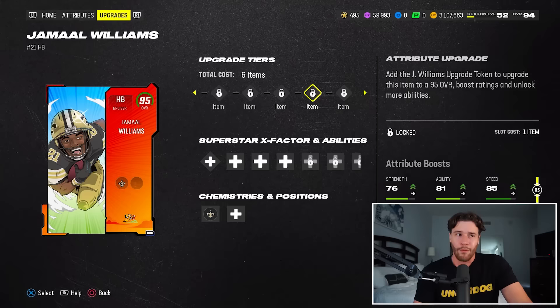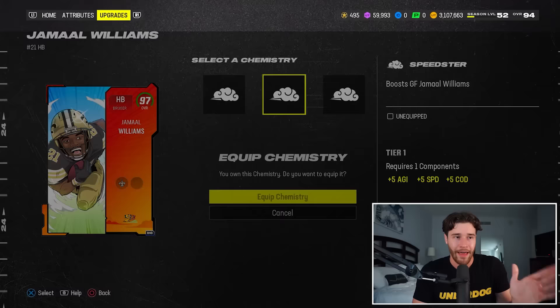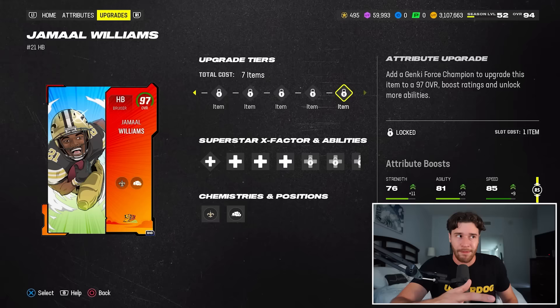I believe the way you would do that is by going through and adding the speedster ability on this card. As you guys can see, I'm adding the speedster chemistry on this player. Right now he's literally going to get plus five speed already. If I wanted to, I could boost this card up to a 95 overall. At a 95 overall, he would be at 98 speed, so he'd still be one of the fastest running backs in this game.